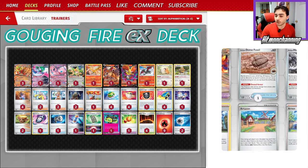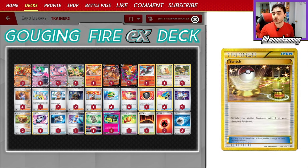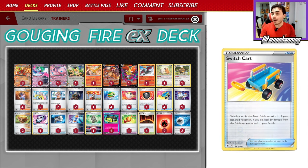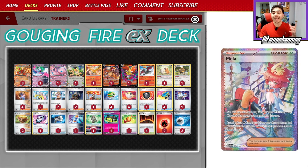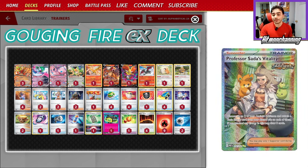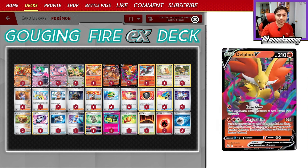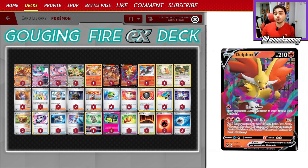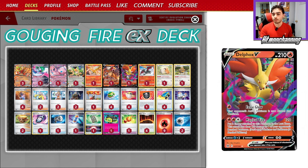Thanks to cards like Switch and Switch Cart, we can actually use Blaze Blitz turn after turn, because we can power up Gouging Fire in a single turn with Magma Basin, Mew EX, and Professor Sada's Vitality. This is a Gouging Fire deck but also kind of a fire box deck, which is why I think it's really cool. We have cards like Delphox V so we can use Four Seal Stone and also its Magical Fire attack to do some snipe damage around our opponent's board. We have Moltres in here too.